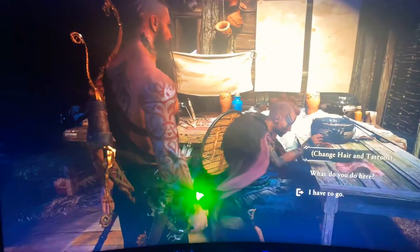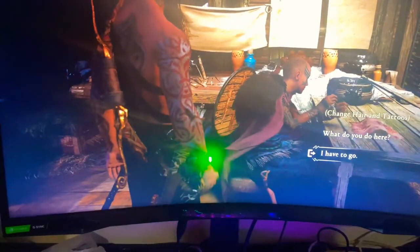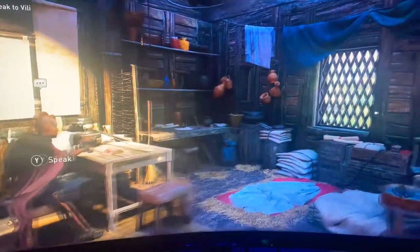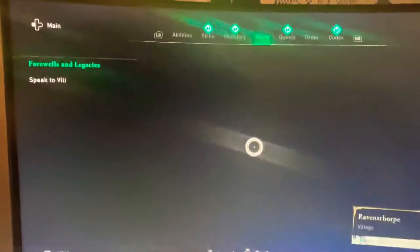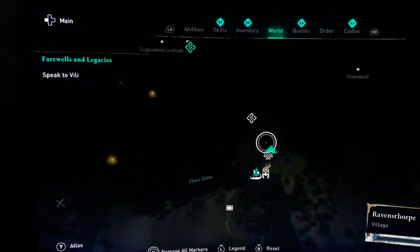Basically what you're going to want to do is, let me leave this real quick so I can show you guys. When you're outside, you're just going to press pause. You're going to click the left D-pad and go to the main menu.